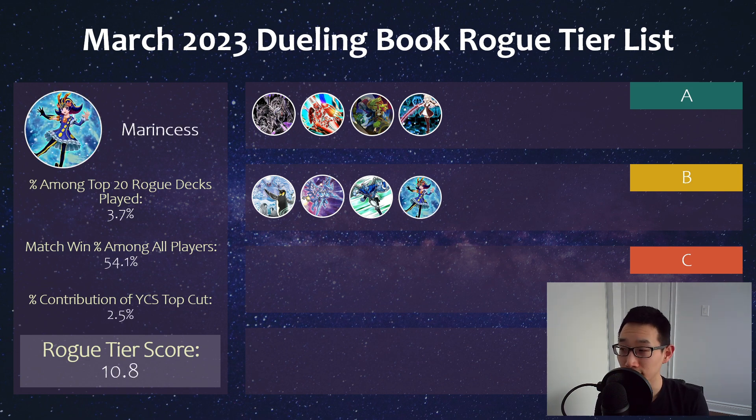And then we have Marincess, which is certainly cool to see. Despite that YCS top — and I believe back-to-back YCS tops all from the same player, Shannon — unfortunately in terms of tier score calculation, it didn't score that high, just because it's not seeing that much play online among all players on Dueling Book. Nonetheless, it's clearly a really good deck under the right pilot and can still hang in there. I did that deck profile with a high-ranked Marincess player, and he was still able to use the Shizuku cards to really combat tier decks in that format. It's clearly pretty adaptable and a really cool deck.